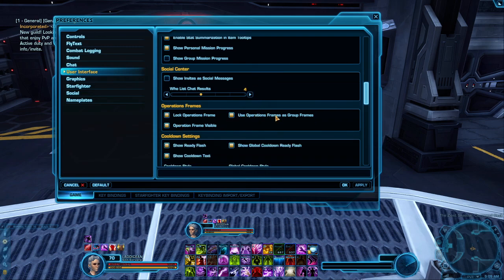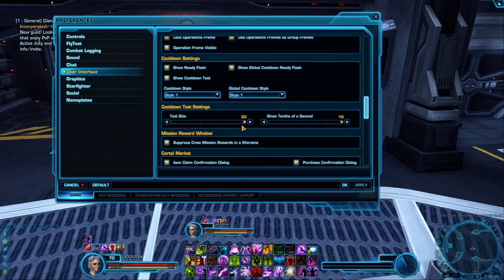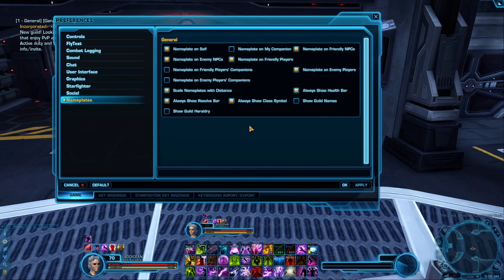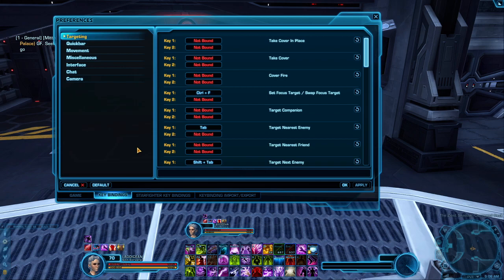Going to Operation Frames — use operation frames as group frames; you probably want to turn that on whether you PvP or not, it's very helpful. You'll also want to set cooldown text to probably max and show tens of seconds, and enable Show Cooldown Text. For Nameplates, I always recommend having a nameplate on yourself and showing class symbols so you know what you're going up against. A lot of people have names off and you just can't tell what class they are or get useful information right off the bat.